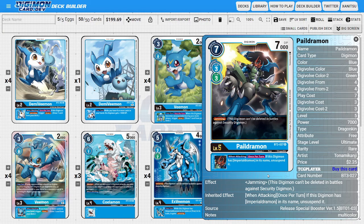Its inheritable ability states that when attacking, once per turn, if this Digimon has Imperial Jumon in its name, then we get to unsuspend it, allowing it to multi-attack. The main play line is to swing with it, then Digivolve into Imperial Jumon, unsuspend the card, trigger our unsuspend synergies, then swing again, and then trigger this card's inheritable to unsuspend our Imperial Jumon and swing a third time — equating to three attacks with the BT-03 Imperial Jumon.